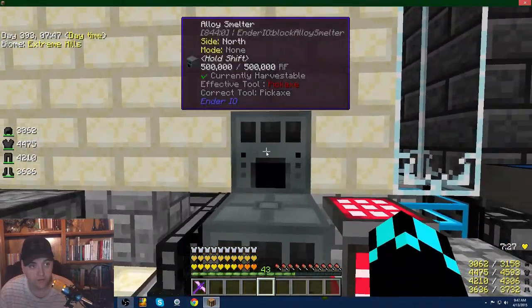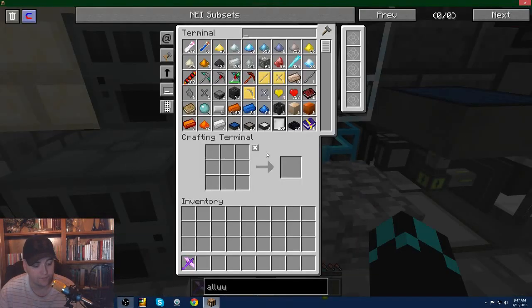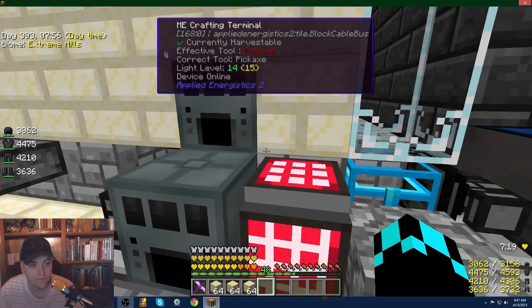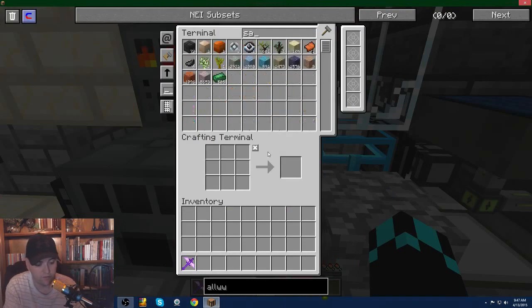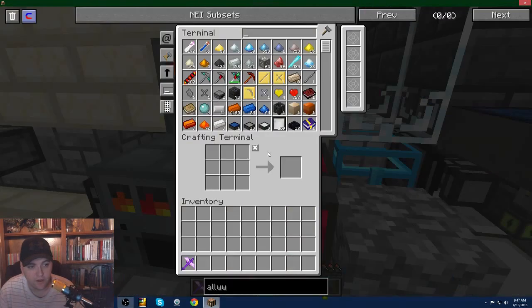I've added another alloy smelter — I've got two of them running so I can produce glass a whole lot faster. I need the glass so I can make the solar panels; you need a ton of mirrors and all that.